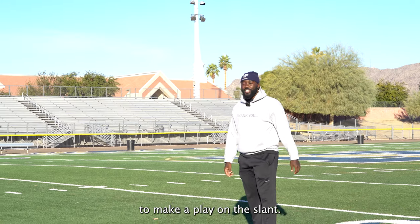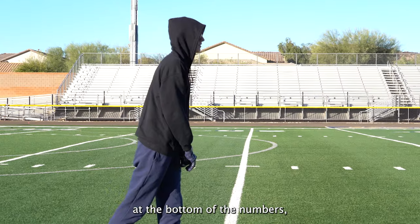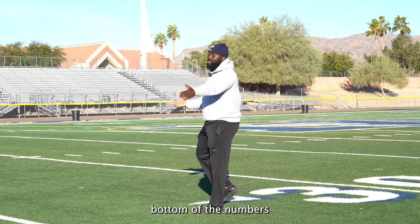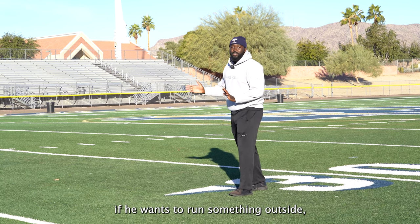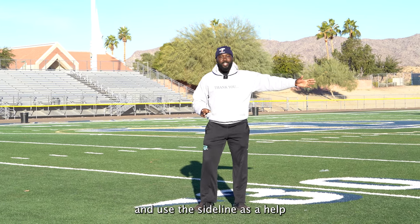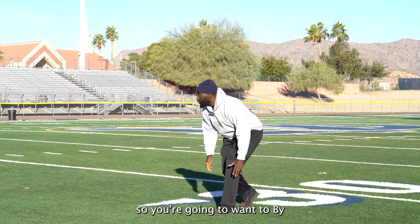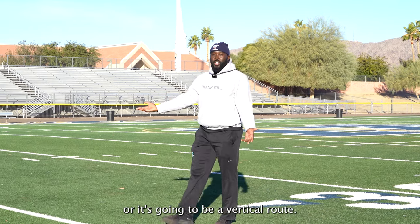First thing first — alignment. If the receiver is at the bottom of the numbers, we're not going to be outside leverage because now we're just giving away the slant, everything inside. So we're going to be smart — bottom of the numbers, about a yard, full body inside of the receiver. Now we expect something in. If he wants to run something outside, let him — we're going to get to his hip and use the sideline as help because he has less space. If you read the QB, you're going to read the three-step drop. One, two — by the time you take your second step you should be able to know if it's going to be a quick game or a vertical route.